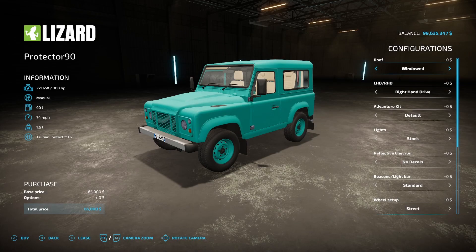Here we go with the first mod we have for today — the Lizard Protector 90. This is from AF Modding, 19.22 megabytes. 300 horsepower, manual transmission, 90 liters of fuel, 74 miles an hour, 1.6 tons. Total price is only $65,000.